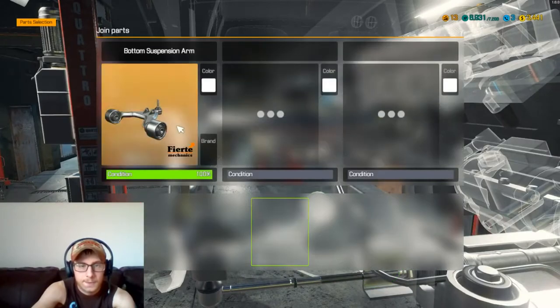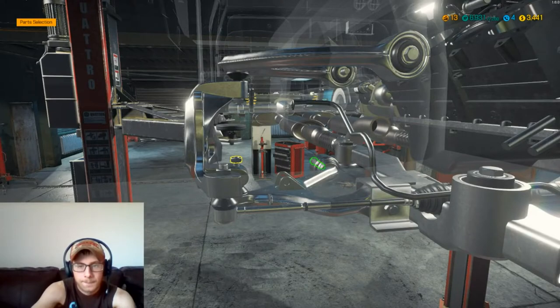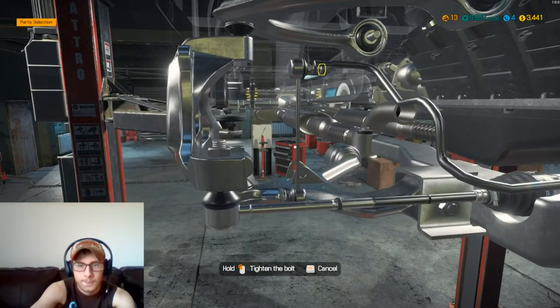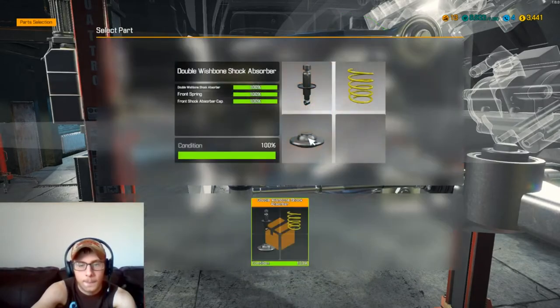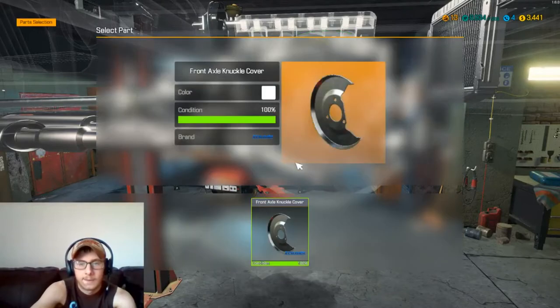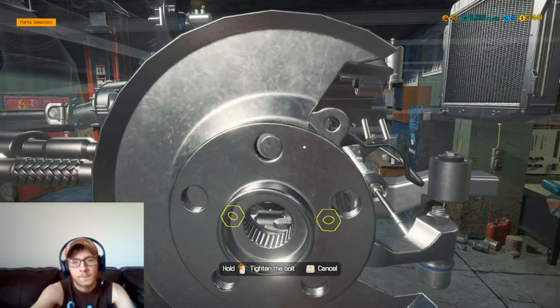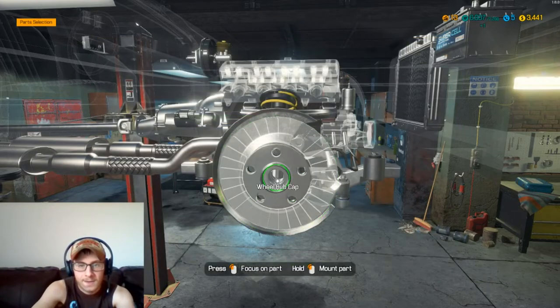I'm pretty sure I've got all the parts that we need — I'm hoping we have all the parts. I have had that happen before where I'm missing parts and I have to go back and buy them. Okay, so now we can start getting towards getting our wheel on — get our bearing in and our cap.